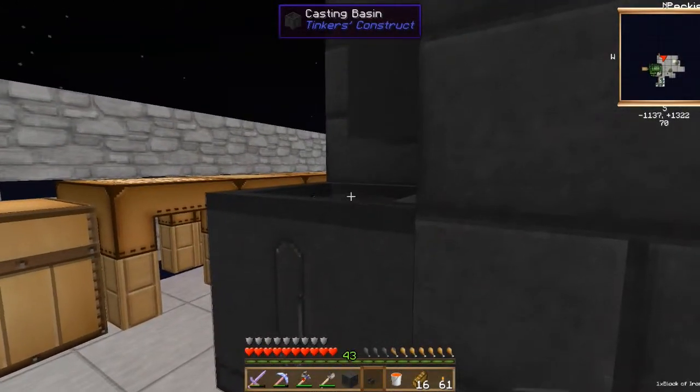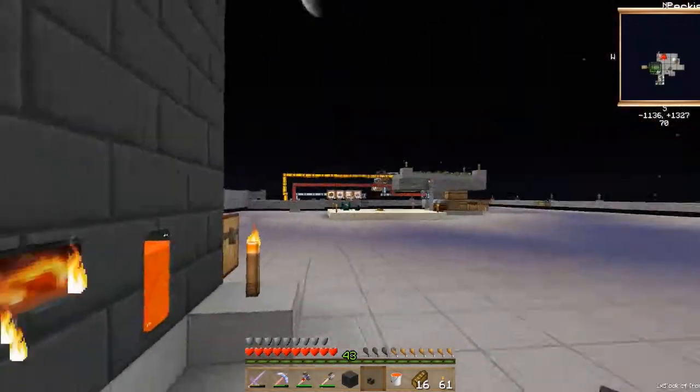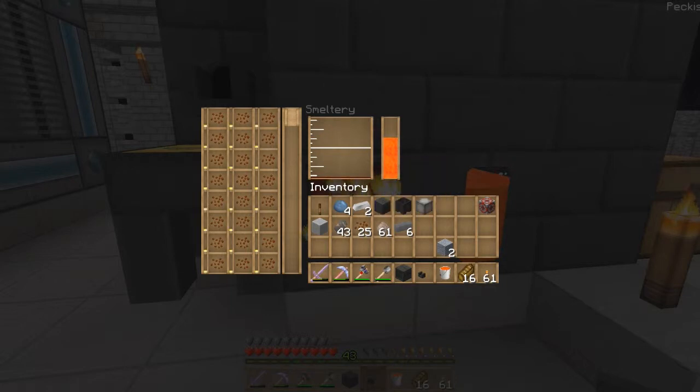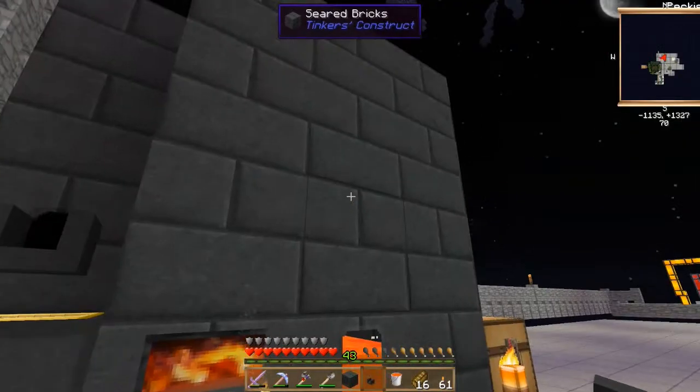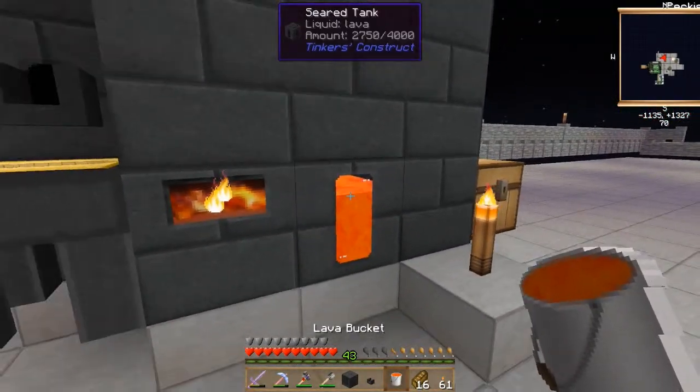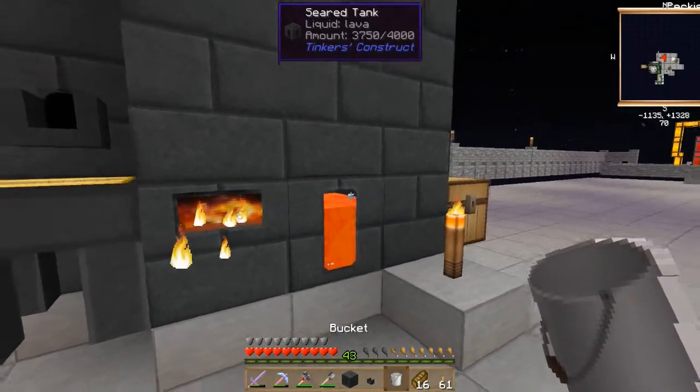Remember, shift-clicking puts all items into the smeltery at once so you can start filling it again quickly. Currently there are three ingots and four nuggets — the nuggets likely come from broken ore, which gives less output. To refill the tank, just right-click with a lava bucket on the tank and it will fill right up.